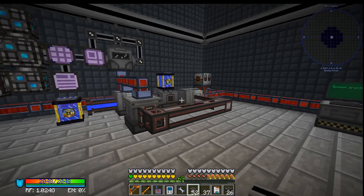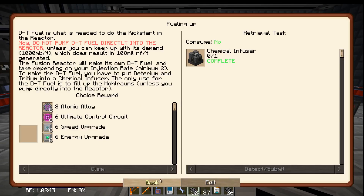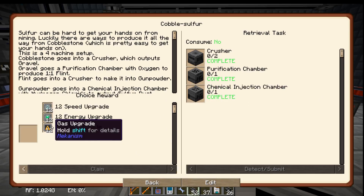Alright, this is Kalibos and we're playing Enigmatica 2. So let us do quest things, as in claiming quests. Oh look, cobblestone. Go us.